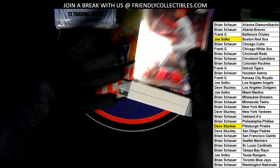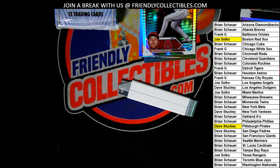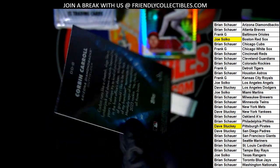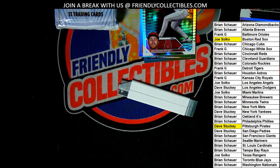I do believe that is a super short print — I have to look real fast. Is that an SSP? Corbin Carroll? It's a case hit super short print rookie card. There's one for $80 buy-it-now on eBay, graded. It's a case hit, it's a super short print. But it's not like it's a $1,000 card. Man, what a great rookie card to have of Carroll. I mean, that's a gem. That is a great hit — case hit type super short print.